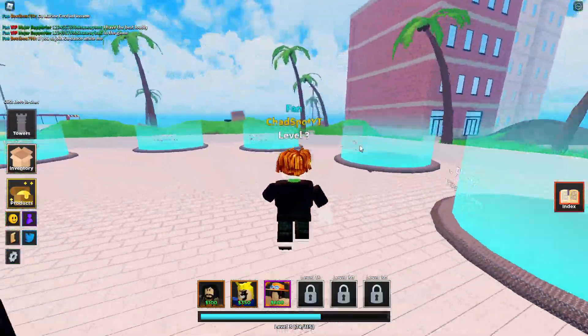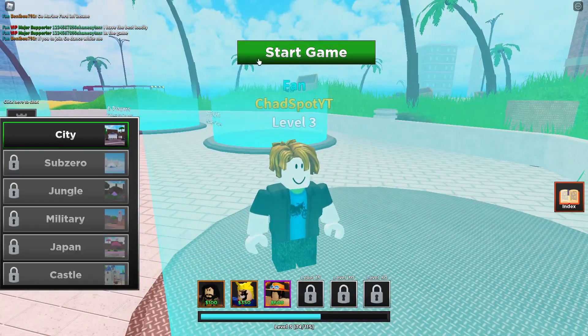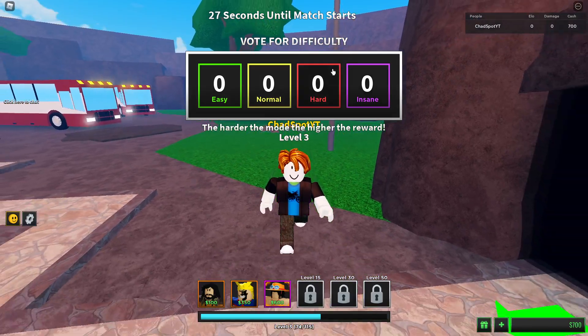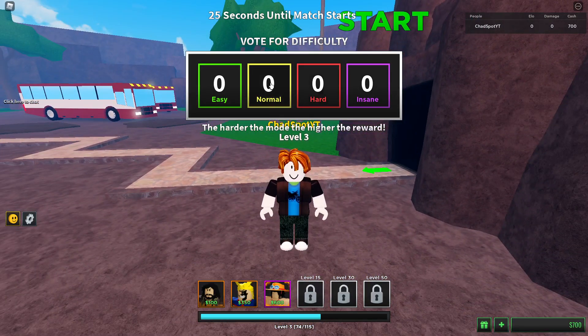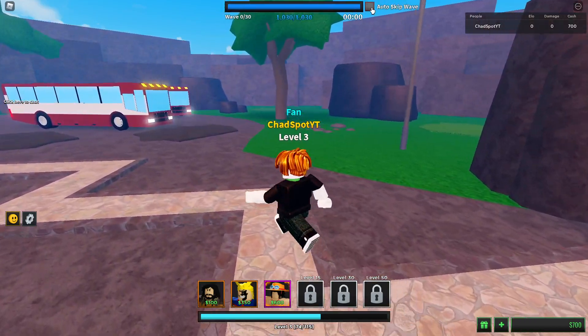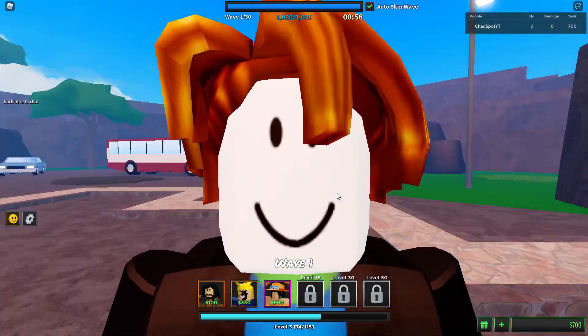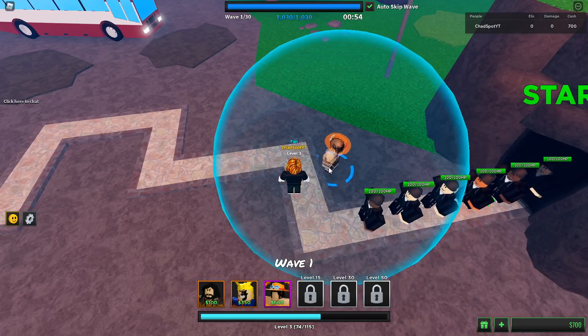We're only level three so let's go do some classic modes and get leveled up. We're gonna go City. We're not quite high enough level to do insane yet, so we're gonna go try normal mode for now and see if we can speed run this. We need to unlock the higher stories because they give us more money per game.